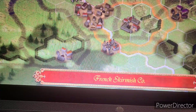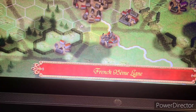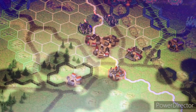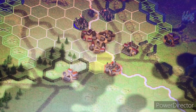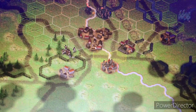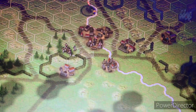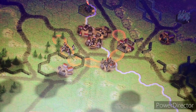He went ahead and pushed in here - not good. We have nine units here. I definitely want to pull into these buildings. We can't move there. We will move into here - these five will move into here. My leader will move in too.